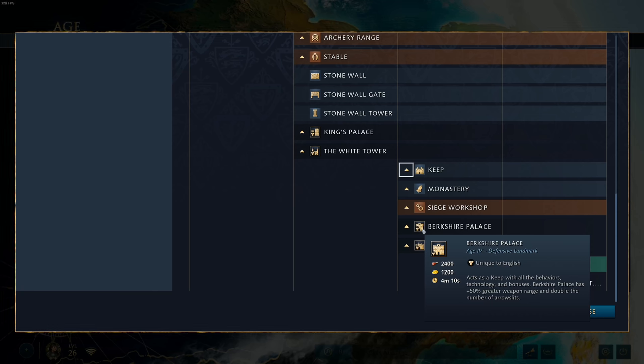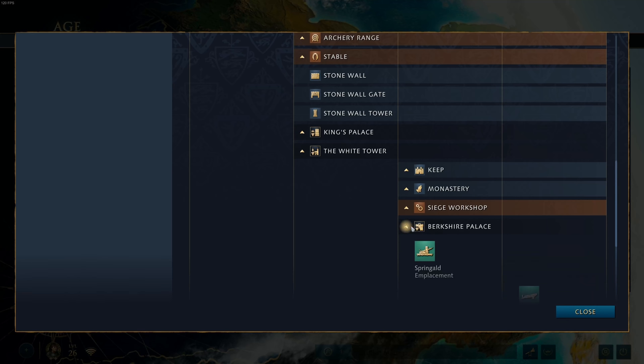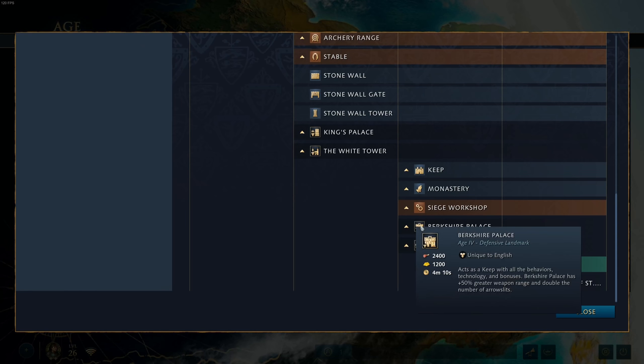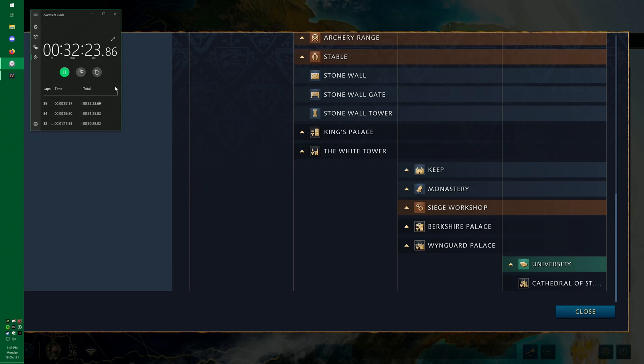Berkshire Palace acts as a keep with all behaviors, technologies, and bonuses. It has 50% greater weapon range and double the number of arrow slits, so it fires more arrows already. Combined with the Network of Castles bonus, this thing shoots arrows for days. You can get upgrades like the springald emplacement and cannon emplacement, and with 50% greater weapon range they all shoot further. It can even hit bombards. I think it still gets outranged by trebuchets, but it's a very strong defensive landmark.